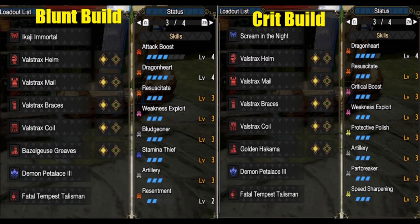You can swap out any good leg pieces as a substitute for Charge Blade — those are Basil legs and Rajang legs. Use these for the Rajang blunt build and the Narga crit build, respectively.